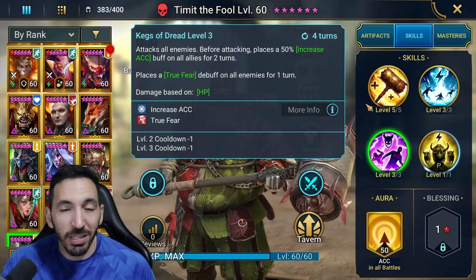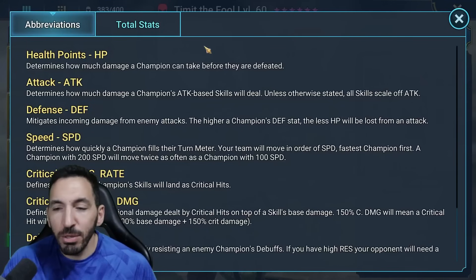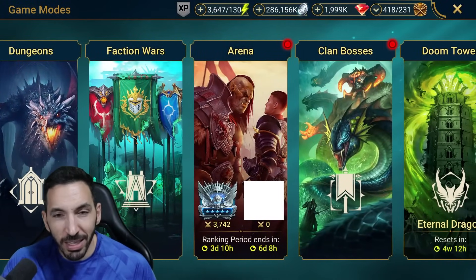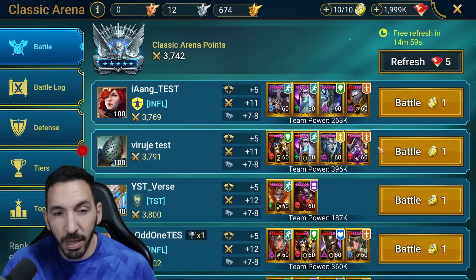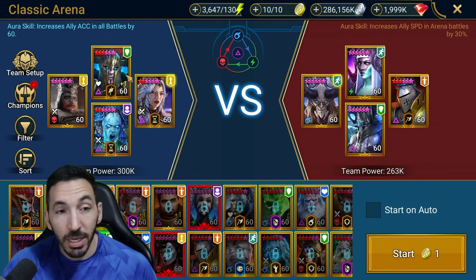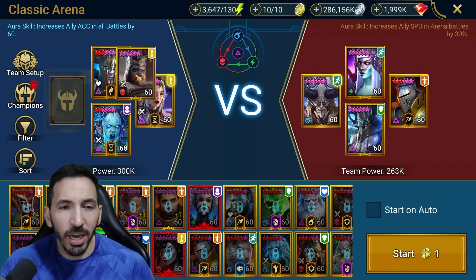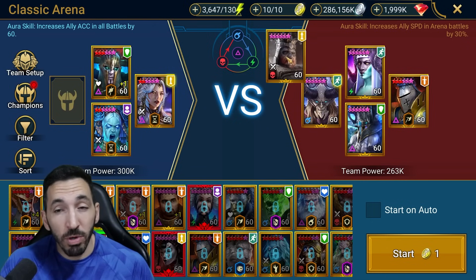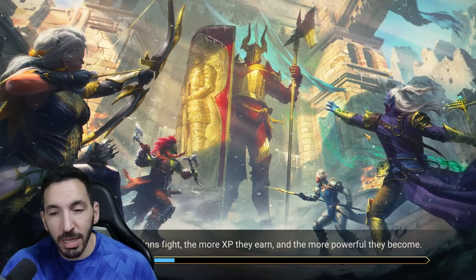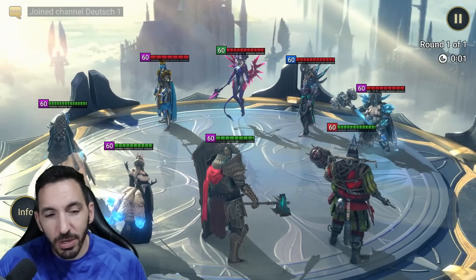I would have tested him against Bomo if it was available on the test server. Everything else he has is very situational and honestly kind of bad. He's got 60k health but he's not there for damage. Let's go into the arena - I'll put Yumako in the lead for extra accuracy, we'll have a boost from CF, one damage dealer, and Timid as the Stone Skin remover. There might be a Stone Skin on Baron or Duchess, which is a good example.